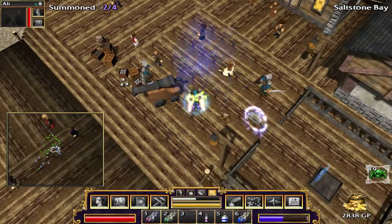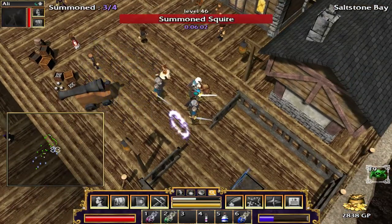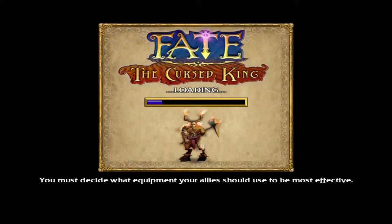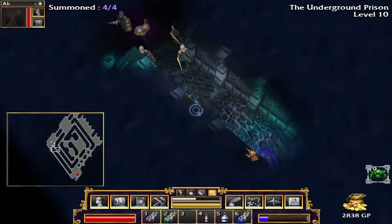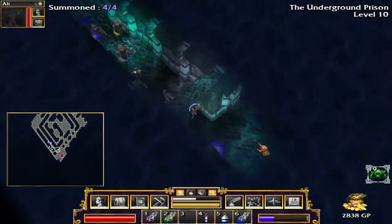Then we'll return to dungeon level 10 and keep on going. We were in - it wasn't the sunken ship, I can't remember what it was called - it was very blue, like a cave. Underground prison, that's right. So we were heading back towards the exit. Oh I'm so fast, this is ridiculous.